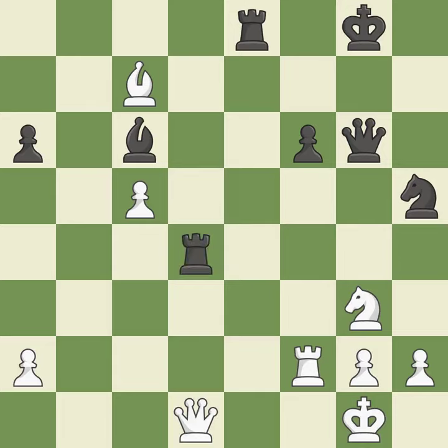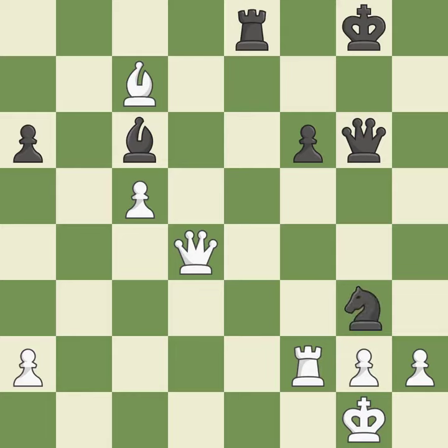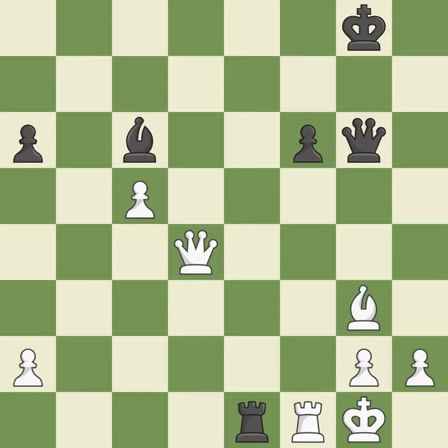Takes back — it is best. Recaptures — it is best. This is the only move that works — it is a great move. Takes back — it is best. This is the only good move — it is a great move. This reveals an attack on a rook — it is forced. This is the only move that works — it is best. Recaptures. This is the start of the endgame and white is equal — it is forced.